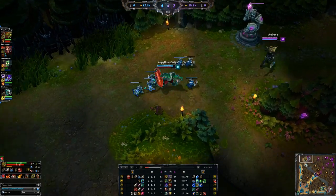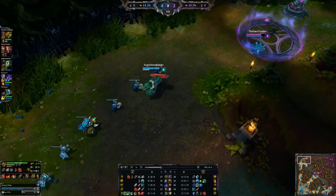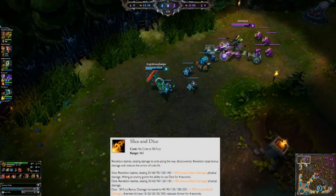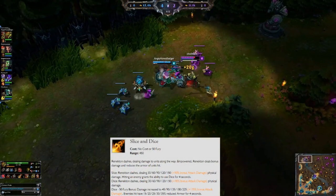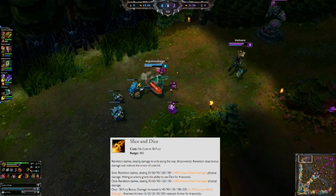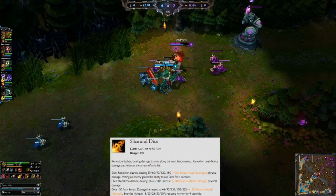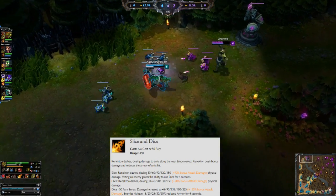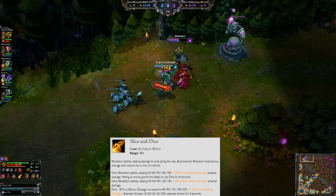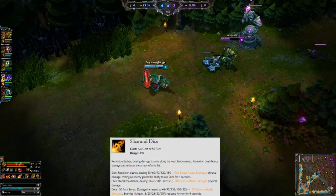The E ability is Slice and Dice. You dash forward dealing damage to enemies. If you hit any targets, you can dice back again within four seconds. If you don't hit any enemy targets of any kind, you won't be able to use it a second time, so you've got to remember to hit something if you want to use it twice.